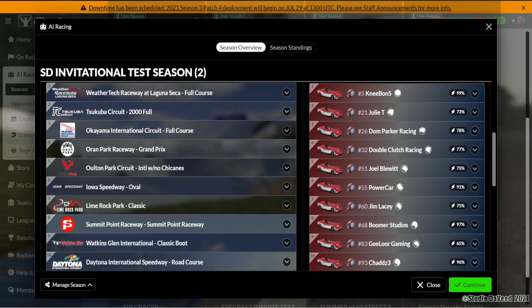I have a 10-race season laid out. I don't own any road courses, so these are all the default freebies. We're going to start out at WeatherTech Raceway at Laguna Seca, then two stops over in Japan — Tsukuba Circuit and Okayama International Circuit. Then it's down under at Oran Park Raceway, then up to England for the Oulton Park Circuit. When we get back in the States — yes, you see that right — we're going to run a speedway: Iowa Speedway in my home state. The NASCAR boys go to road courses, so ain't no reason why the Spec Racer can't come to an oval. Then it's off to Lime Rock Park, Summit Point Raceway, Watkins Glen International, and we finish up the season at Daytona International Speedway Road Course.